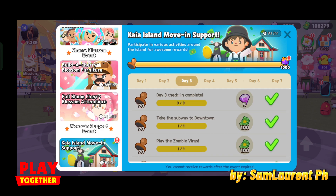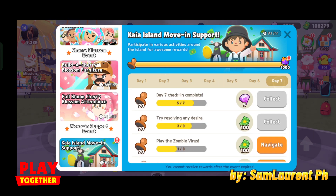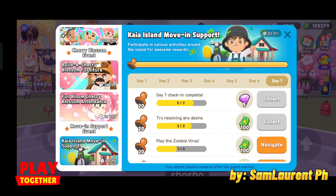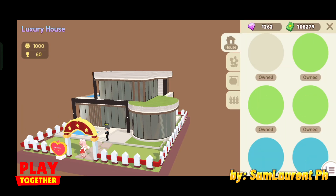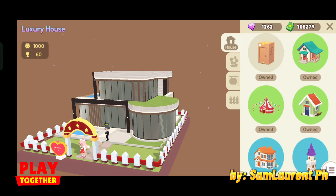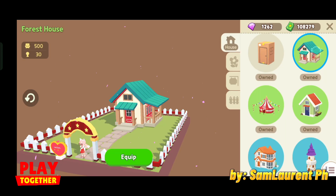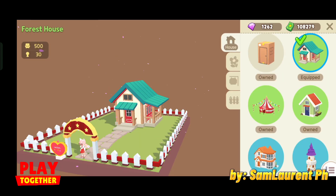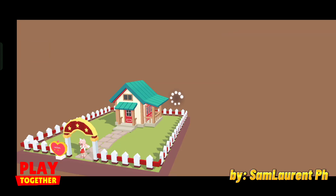For today's video, I'm going to show you how to obtain this free, very beautiful house from Play Together. You just need to complete the Sky Island move-in support task. It's not necessarily required that you complete everything, but at least complete some of it in order to obtain this very cute free house.